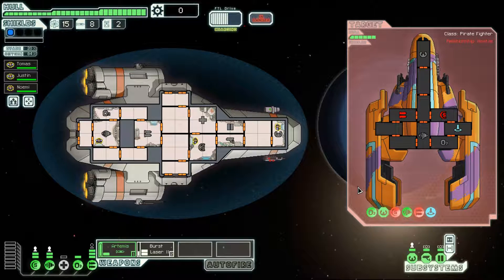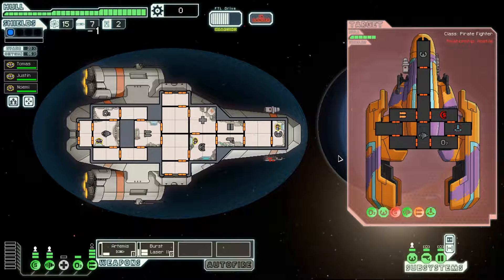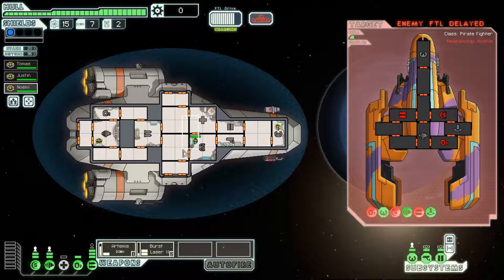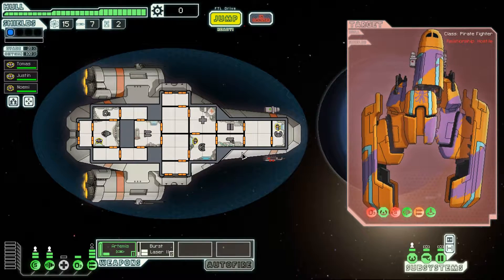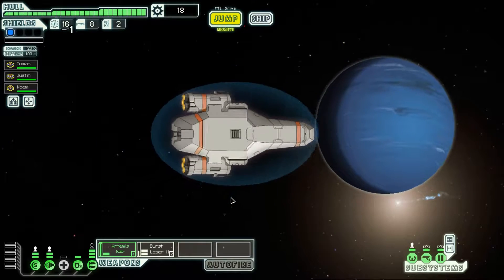The Artemis is one power for two damage on a missile — that's pretty efficient. Our weapon systems are pretty good, especially the burst laser mark 2. I'm going to use a missile to take their missile launcher offline. I can put a crew member into the sensors room to see they have two Rockmen repairing the weapons and one human repairing the shields.